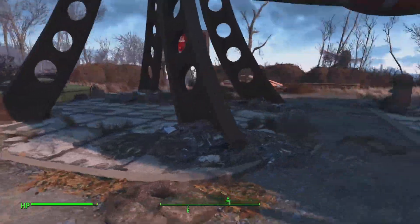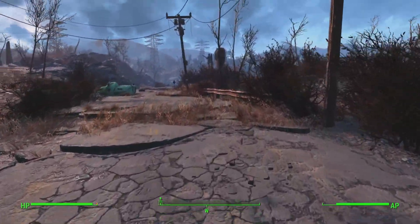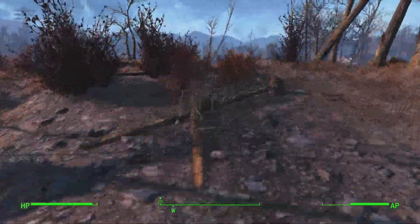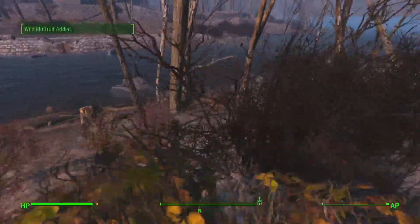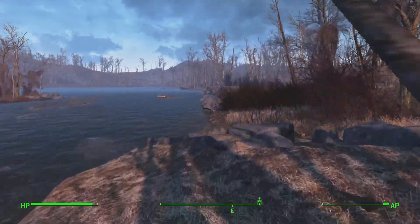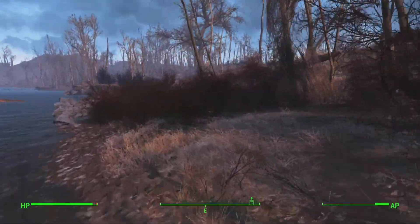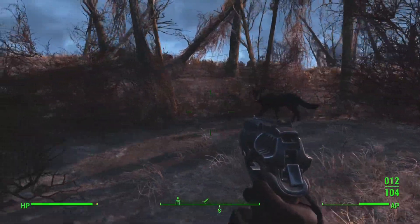We're back in the game now. We're going to go down to the river by Sanctuary. If you follow this river here it will take us to a bunch of loot. There'll be like a couple of tubes and if you follow those tubes there should also be some wild mongrels here.